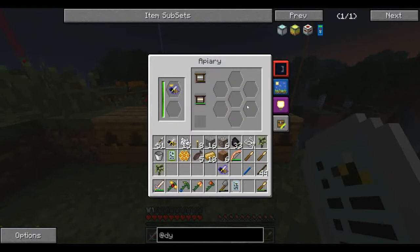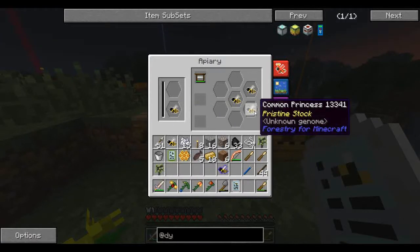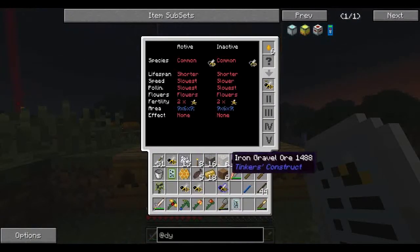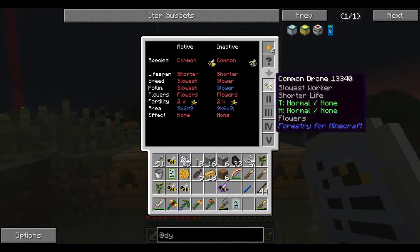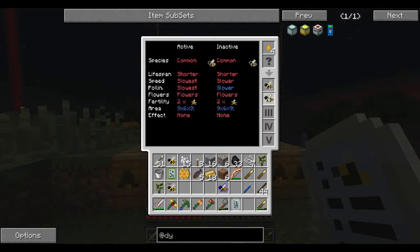Flowers, flowers. Okay, so we've got common, common, common. This is the one we were forcing. So we have a common common — good. Another common common. And another one — here we go. So you see the pollination is slowest and slower. This one is slowest — wait, what's the difference? Shorter, shorter, shorter. Ah-ha — speed! Slowest, whereas this one has slower. What does the queen have? Slowest.